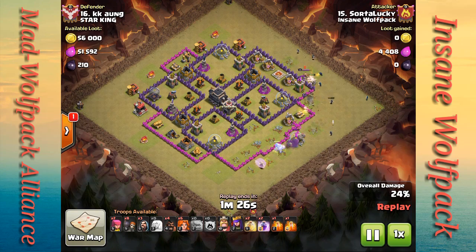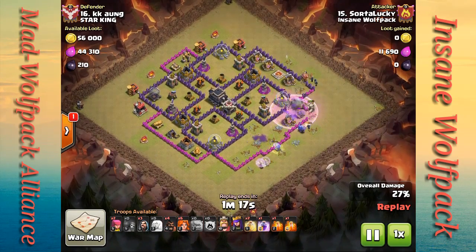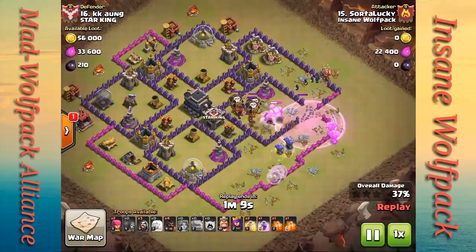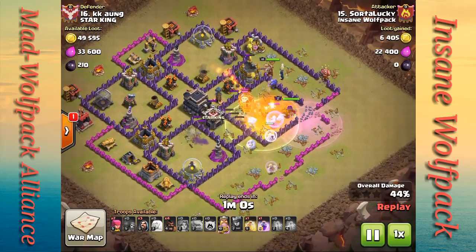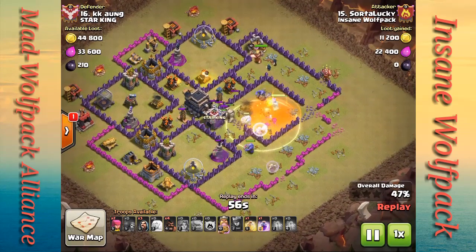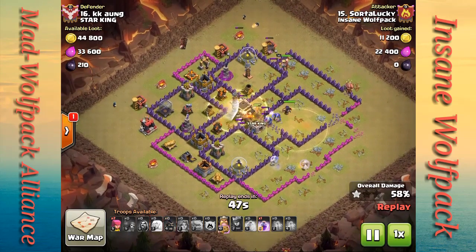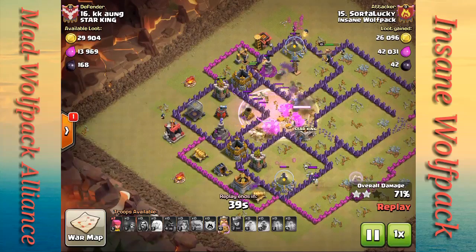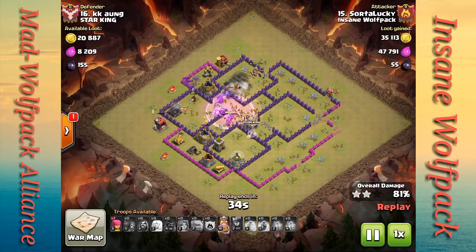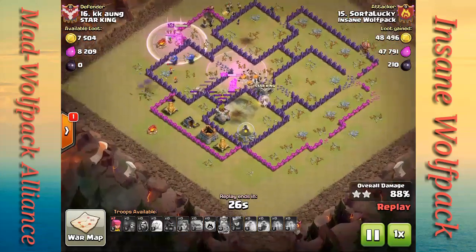Both my kill squad and the bowlers meet up at the three o'clock position and start to go in. I tripped the clan castle troops, dropped my poison spells, and heroes went in. The teslas go down, air defenses start to fall, and my troops make their way through the base. I still had a heal spell and rage spell left — I probably should have thrown the rage spell down sooner to clean out the core. I dropped the rest of my troops to start the cleanup process.